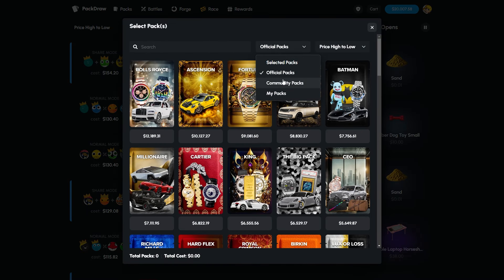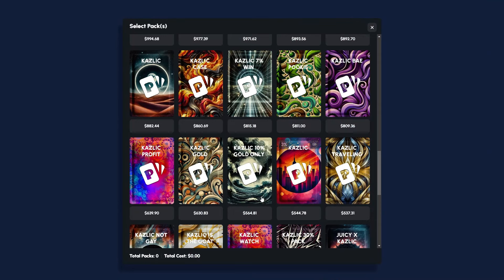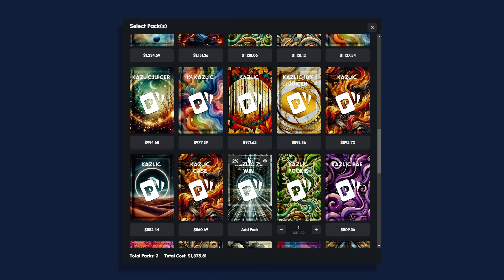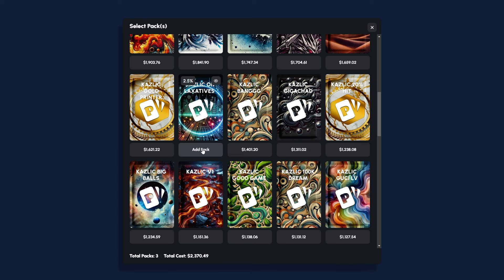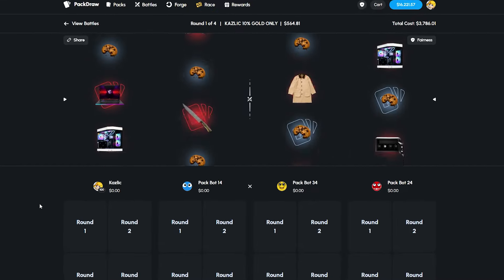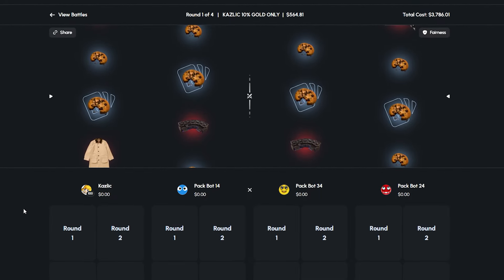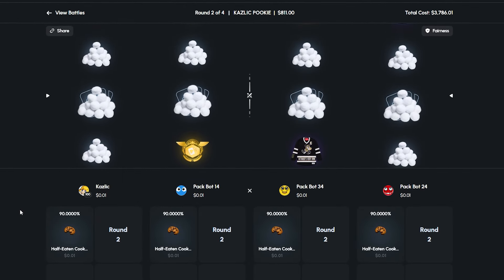They also changed the case creation UI — I don't mind it, it's a bit easier to make cases now. Let's search Kazlik and cook something up. I'll go for the red one — 'Kazlik Pookie,' that sounds nice. 'Kazlik Juicer.' Where's the laxatives? I feel like I need to throw that in. Hoping the community can run it up for us today — that is the goal with this massive 30k deposit.